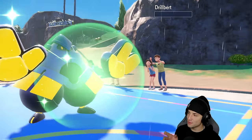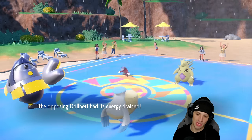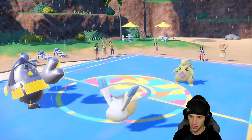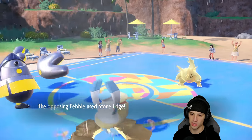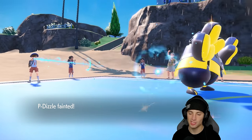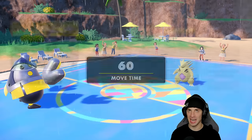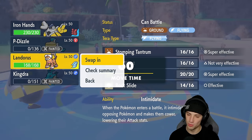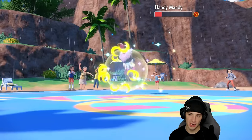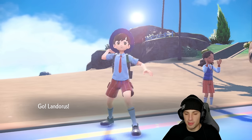Such a good battle — weather wars all day with Excadrill and Tyranitar. Kingdra has been playing great today. The hard swap into Pelipper works — rain goes up, and the Rain-boosted Scald finishes off Excadrill. We have weather control for the rest of the match. I thought they would swap Tyranitar there — that pretty much wraps it up. They go for Rock Slide and Stone Edge into Pelipper, but Pelipper did its job getting the weather control.